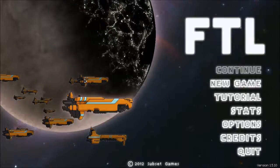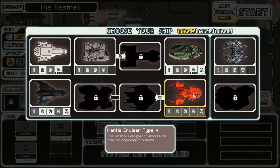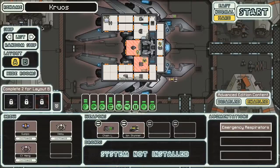Hey everybody, this is Way2Fail back with more FTL Advanced Edition Hard Mode. Last time we won again with the Zoltan A, continuing my perfect streak on hard with Zoltan ships. We're doing a new run today — I unlocked two ships last time. One was the Mantis A, which we'll revisit later, but today we're playing the Lanius A, a ship I've played before and the first ship I beat hard mode on.